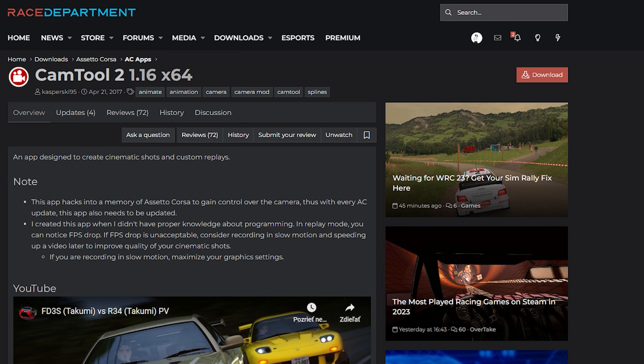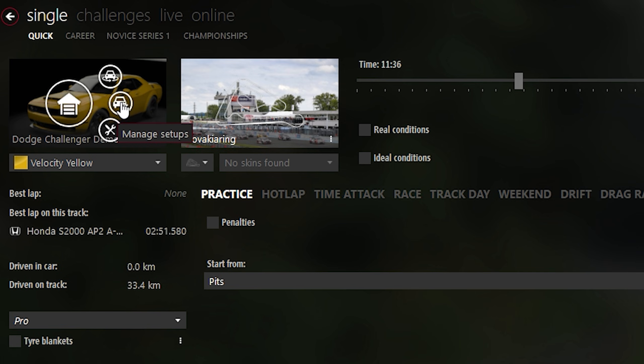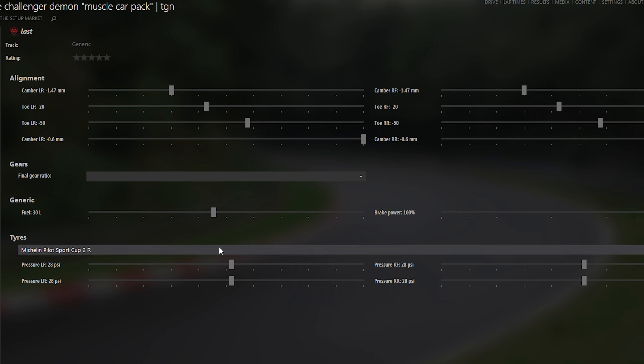Third tip: if you want to use free cam, you have to download either Cam Tool 2 or Drone Cam from Race Department. Fourth tip: tuning is important. In this game you can't really create your own cars — you can, but you'd have to learn 3D modeling in something like Blender. It works mainly like this: you tune the car you want to drive. You'll hear many people say they don't tune cars, but they do. Even just changing the tire pressure or cambers sometimes makes a huge difference in how the car feels and handles.